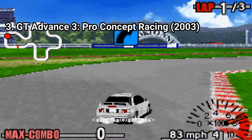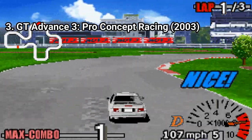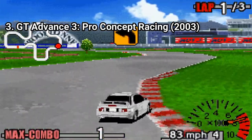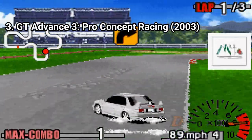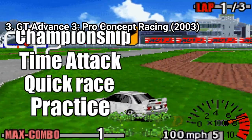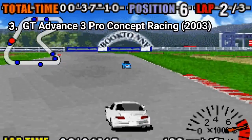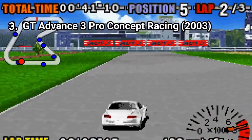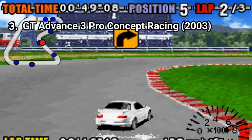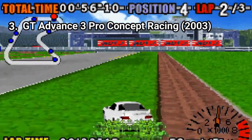A new feature of GT Advance 3 is its license tests. Before you begin a set of races in the championship mode, you have to successfully complete 3 test situations in order to qualify for the particular racing class, which makes the game feel more like Gran Turismo than the first 2 games did. Another addition is a new race type — now aside from championship, time attack, quick race and practice, you get the drift combo mode. The new controls in the game are more slippery, which lets you get into drifts more easily. And after you complete the game, you unlock the kart racing mode. If you're looking for the ultimate racing simulation game on the GBA, search no more — this game offers a huge amount of high quality content that will keep you excited for a long time.